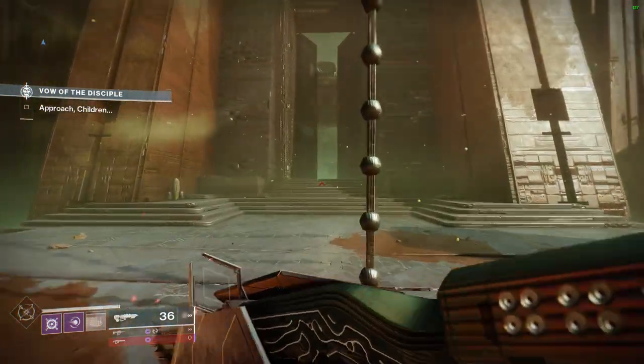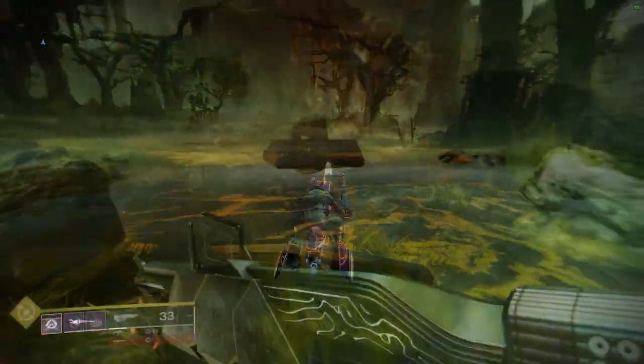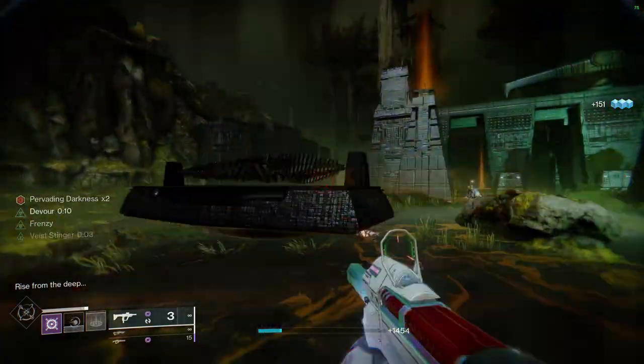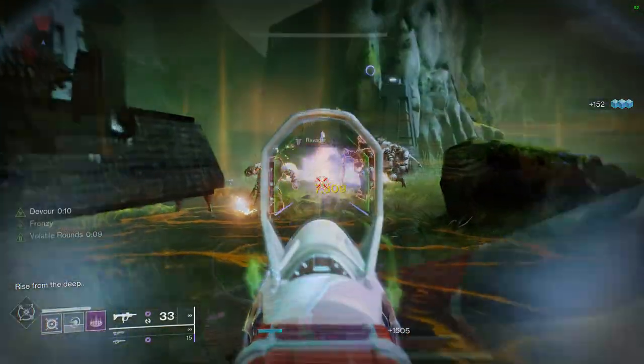Enter the bog, hop on your sparrow, and make your way to the start of the parade float. Once things begin, you need to take out the ogres and most of the ads. Unfortunately the ads keep spawning in regardless, but just take care of the majority.